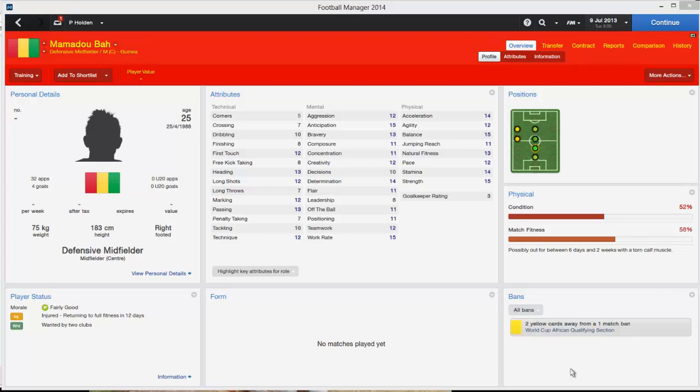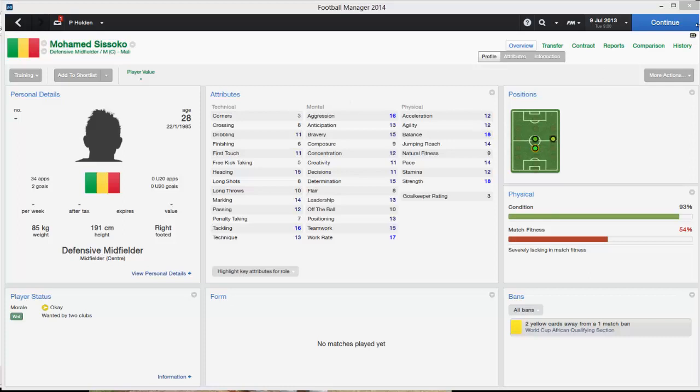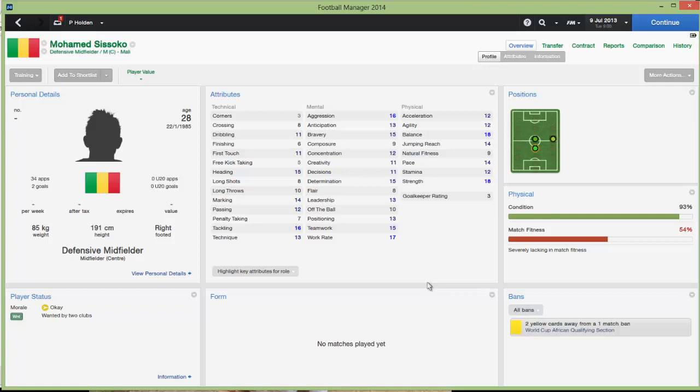Moving on to defensive midfielders, we have Mamadou Bar from Guinea — decent stats really for a defensive midfielder, probably Championship quality, recently played for Stuttgart. Mohamed Sissoko is available for free on this game — obviously an ex-Liverpool, Juventus and PSG player, quality player still and only 28 as well. Decent player to pick up for free.